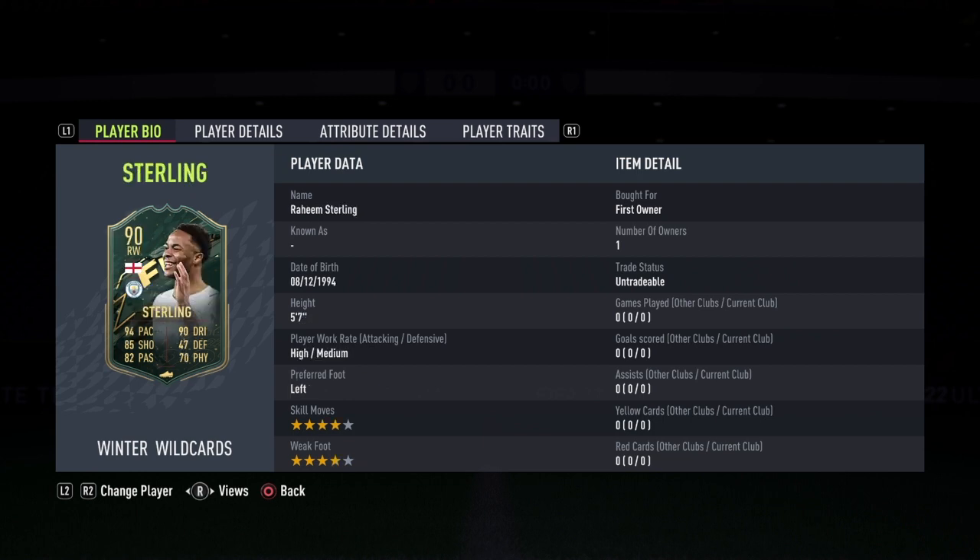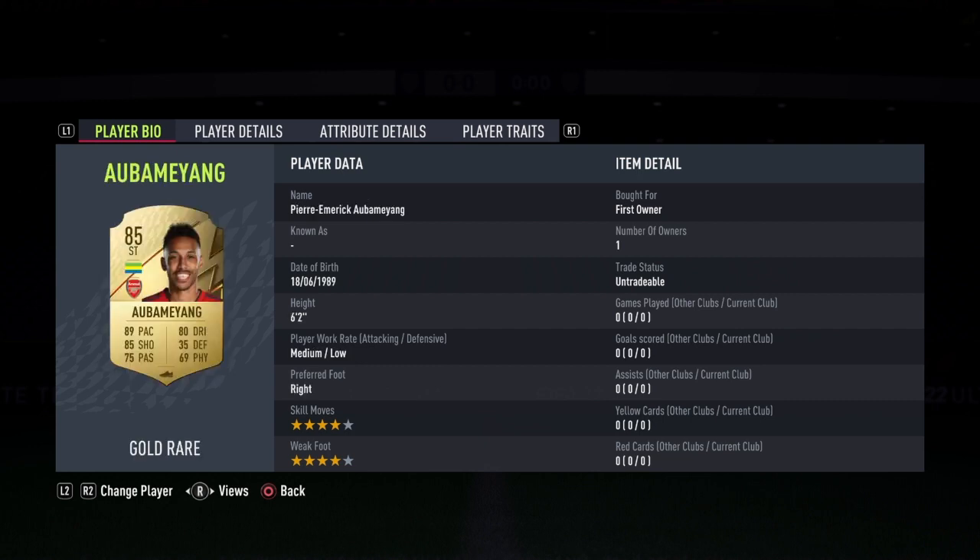Number 6 is Sterling — holy crap! Number 5 is 85 Alba, so they put the promo cards at the right. Wow!